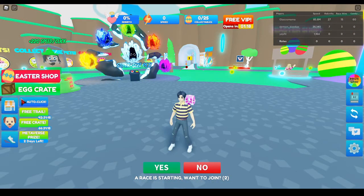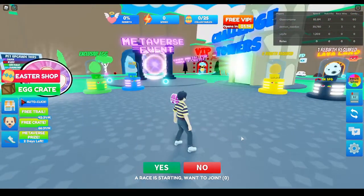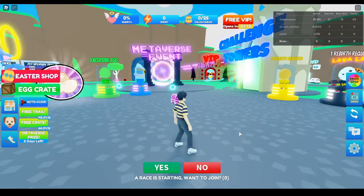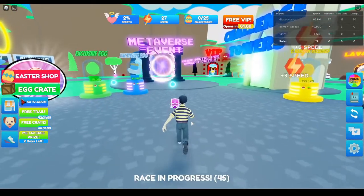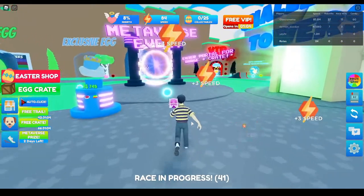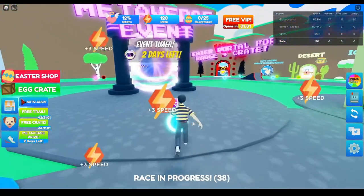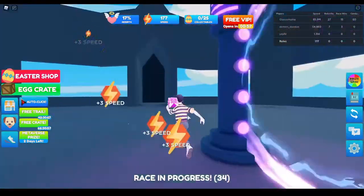Today I'll be showing you how to get a failure badge in speedrun, I believe. What you want to do is enter the metaverse event, but you have to click to get speed. You can also touch some things, but you just want to get right into the portal.